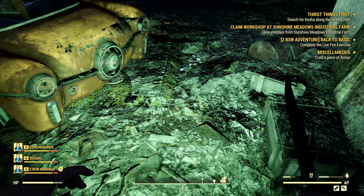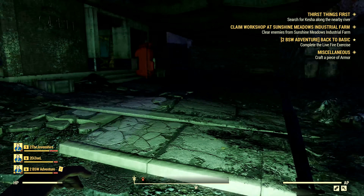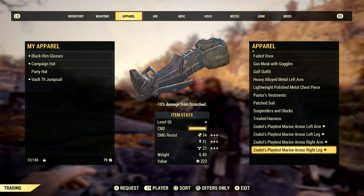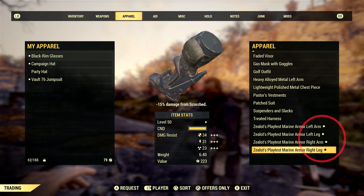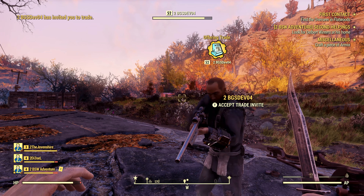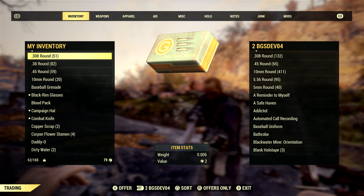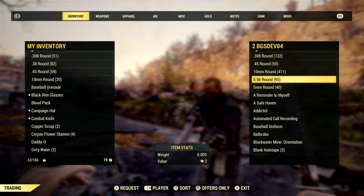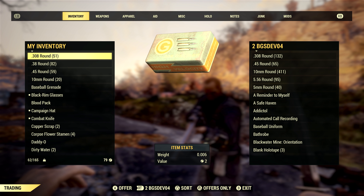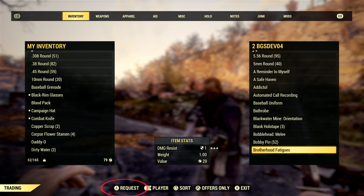There are over 70,000 different items to find in the game — vanilla items that come with the game, not cosmetic items from the Atom Shop. We will find legendary weapons and armor like we did in Fallout 4. I found some blank holotapes on the inventory of a Bethesda dev, and I wonder if this means we can record our own holotapes and share them with other players — that's pure speculation. Bartering with other players is pretty robust; we can offer our own items for trade, set a price, or request items from a friend's inventory even if they haven't made them available for trade yet.